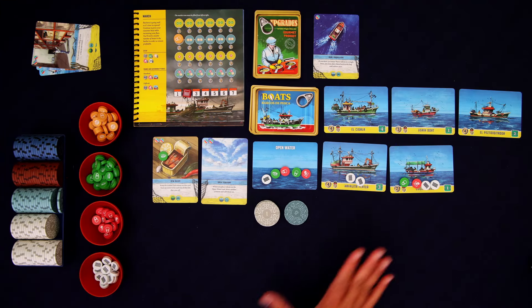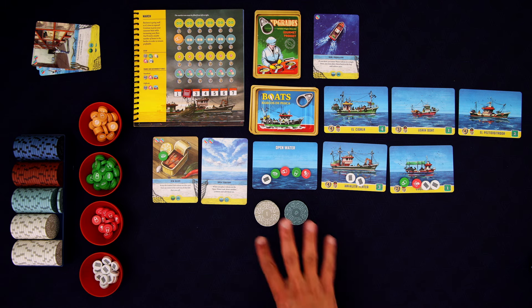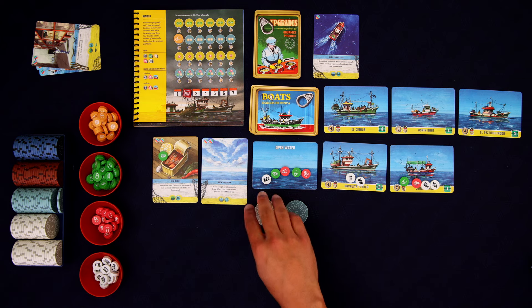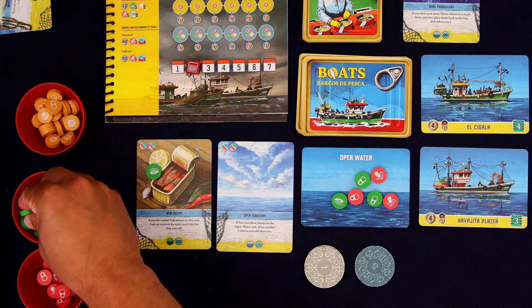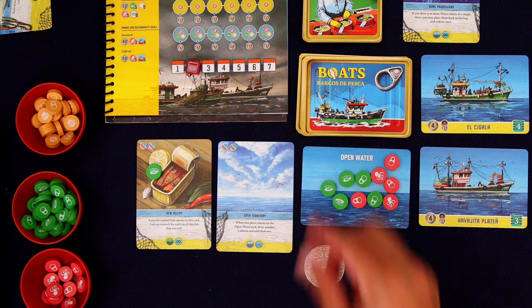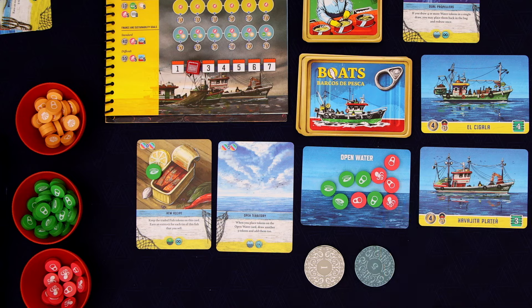Do I want to buy a boat? I think I'm going to hold off on buying a boat right now. If we get too many boats too early, then we'll be doing a ton of fishing and it could get a little out of hand. So I want to build up the bag a little bit. We need to pay the upkeep on our ships — that's going to be two bucks. And we're now going to have spawning. Look at this: we have three octopus and three mussels. So we're going to spawn the number that's there minus one — two of each. At the end of the game, we need to have at least three octopus in the bag, so we have to be very careful about the population levels.